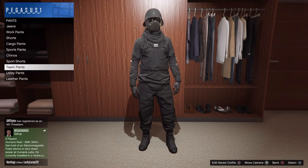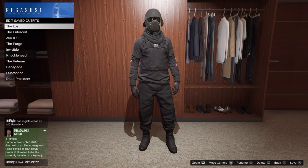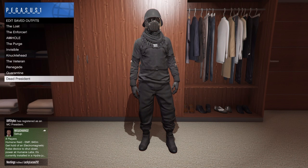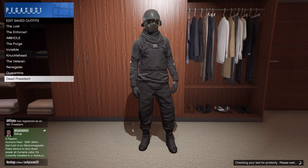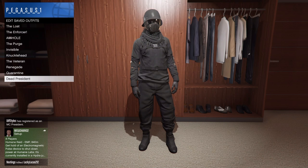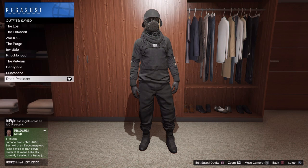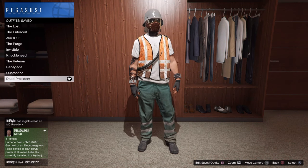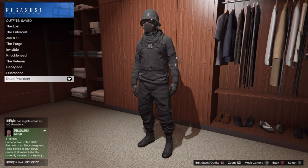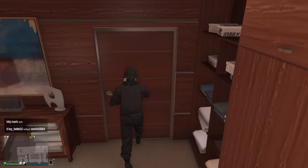That's it — it's literally easy to do if you follow every step I showed you. For those without black joggers, you can wear the team black combat pants. Go to Team Pants and put on the black combat pants. Let's save this outfit and always double save — make sure you double save every outfit. Check the outfits to see if it sticks — yep, it's there.